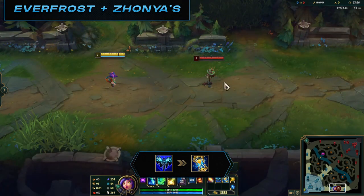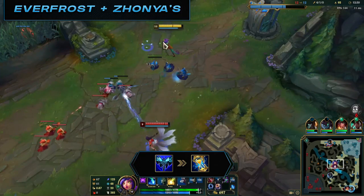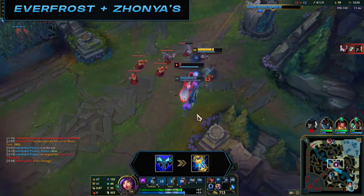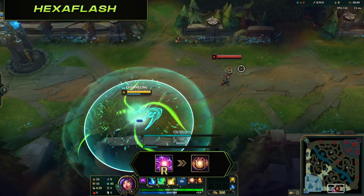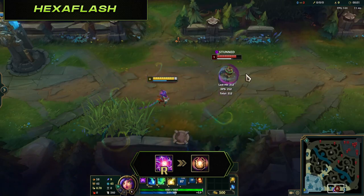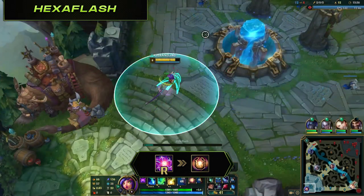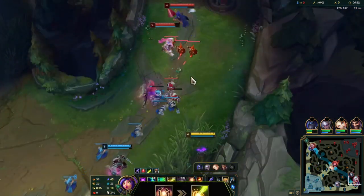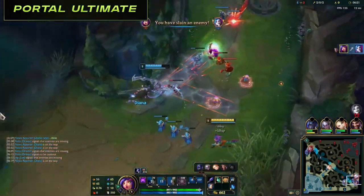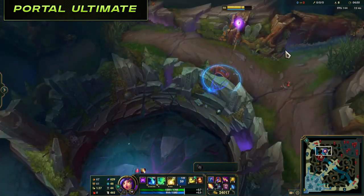Double item combos: Everfrost plus Zhonya's — press Everfrost then Zhonya's. Since the Everfrost active has a travel time, you can use this anytime you're in a threatening position, perhaps after ulting and being surrounded by multiple enemies — hopefully your team can capitalize on the rooted enemies while you're safe in Zhonya's. Niche combo: there's a strategy to charge Hex Flash while channeling your ultimate — press ultimate then immediately start charging your Hex Flash. You only have one second before you release Hex Flash, so you won't cover much distance. This is probably only specifically useful for support Niko bot lane. Another combo is Hex Flash then E, best used in areas where enemies lack vision, like in brushes and over walls. The Hex Gates can be activated during ultimate channel but require extreme timing and placement — the ultimate will land about halfway after you've clicked the portals.